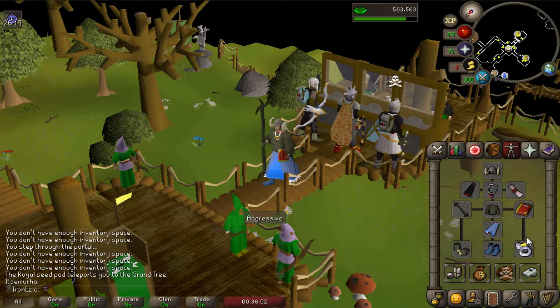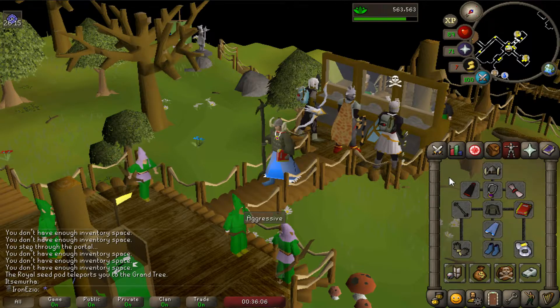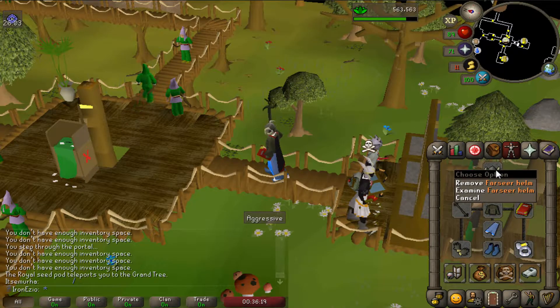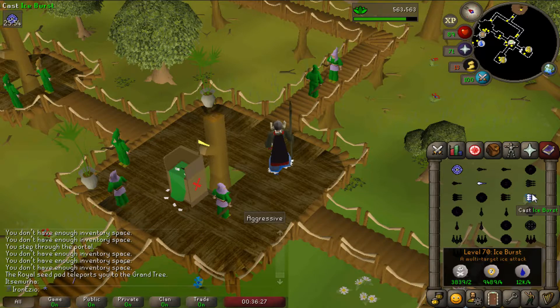This is the gear setup I'm going with — I found this to be the best I got. We have the Ahrim's robe top and the staff as well. First I was going with full Mystic, but then I remembered I had the Ahrim's ones. Also the Farseer helm is better than the Mystic helm. And we have casts for almost 2k casts.